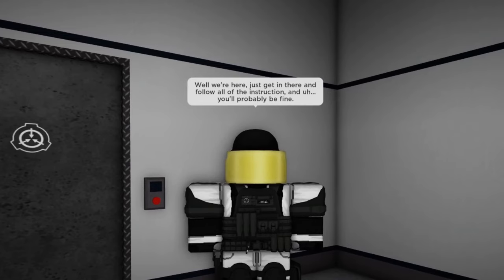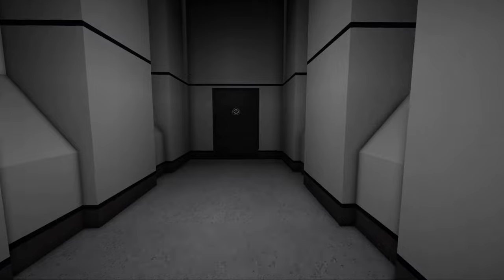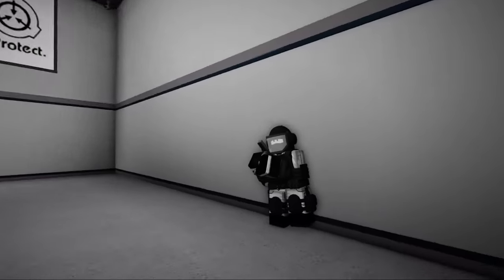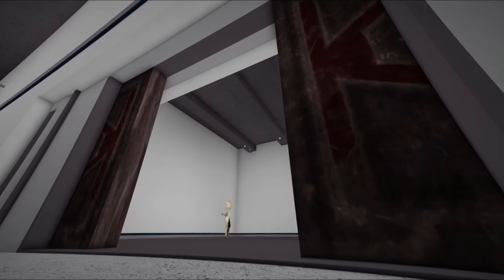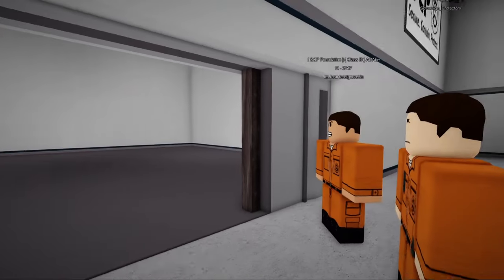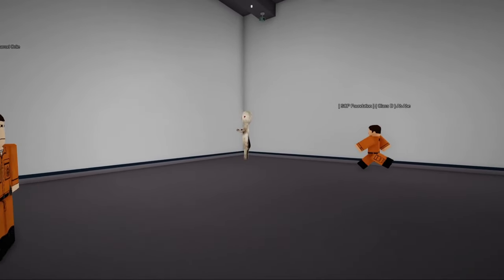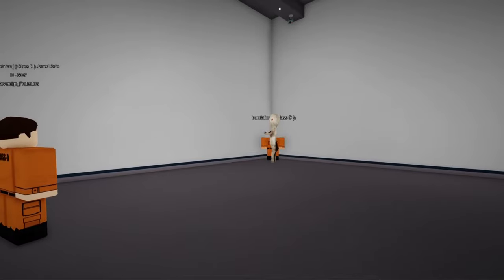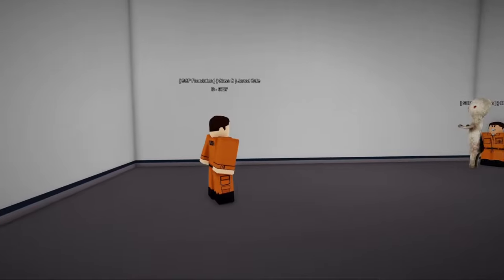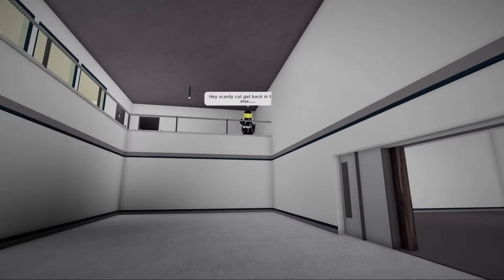Well, we're here. Just get in there and follow all the instructions and you'll probably be fine. Attention all class D personnel, please enter the containment chamber. Please approach SCP-173 for testing. There seems to be a problem with the door control system. The door isn't responding to any of our attempts to close it, so please maintain direct eye contact with SCP-173, and... Hey, scaredy-cat. You better get... Oh shit!